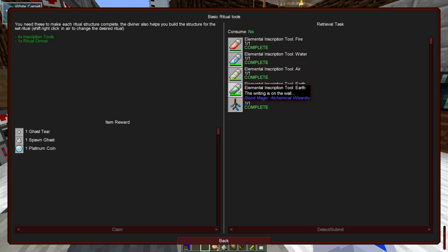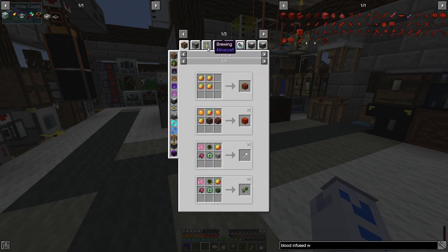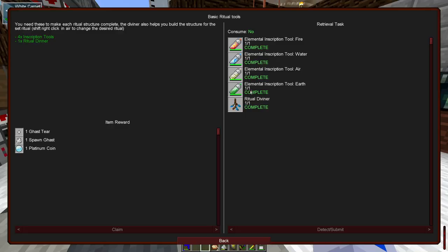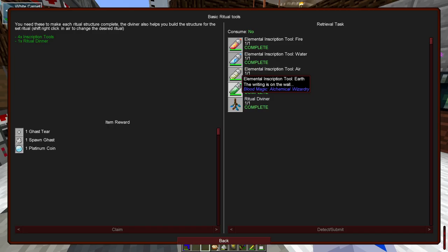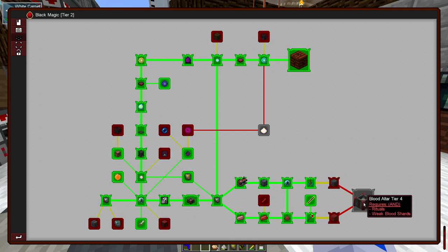I made some basic ritual tools which will make lots of pens. These required putting different things into the blood altar: a magma cream turns into an orange pen, a lapis block into a blue pen, a gas tear into a yellow pen, and a block of obsidian into a green pen. You can then turn all of those into a ritual diviner. I haven't done anything with it yet because I ran out of time, but presumably it'll be useful for doing rituals and upgrading the blood altar to tier four.